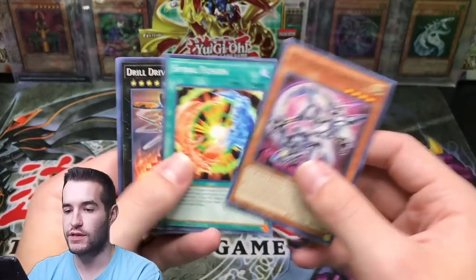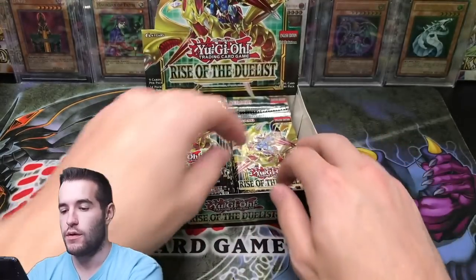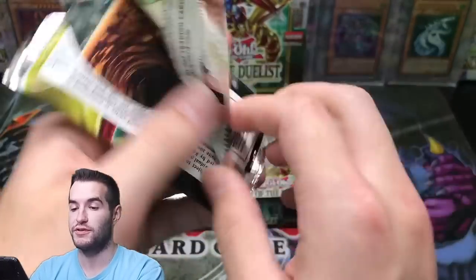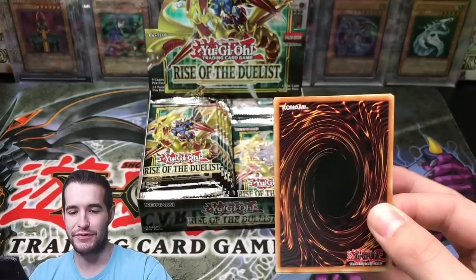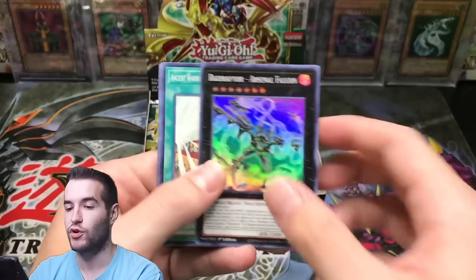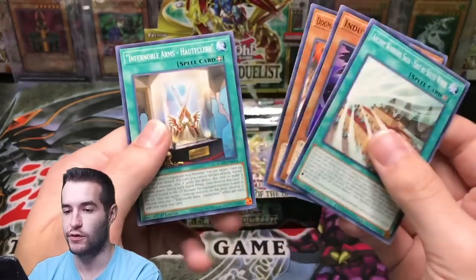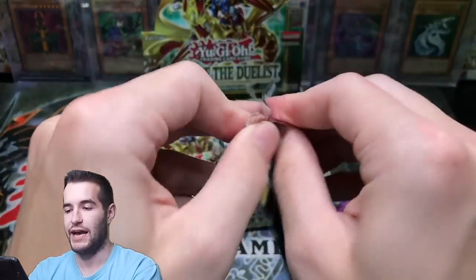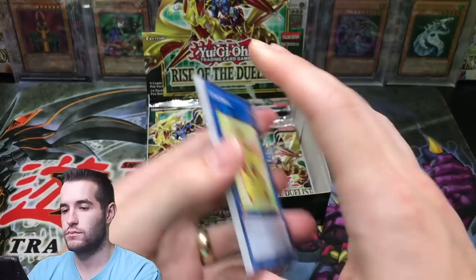Dragon Maid Tidying. Spiral Fusion. So yeah, this is going well — this is going really well so far. The pulls are not bad. Raid Raptor Arsenal Falcon. Indulge Dark Lord. Gaia the Fierce Knight.